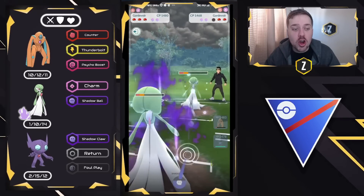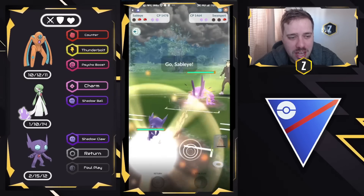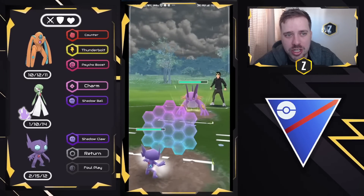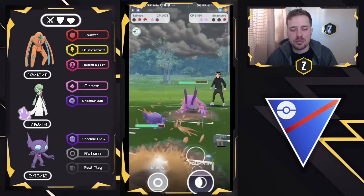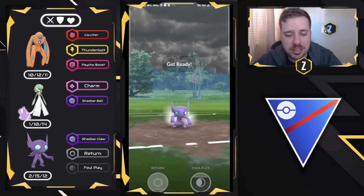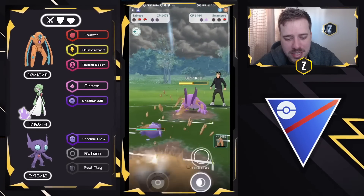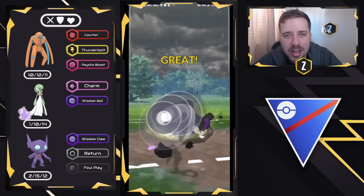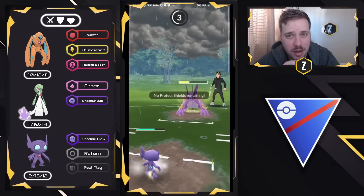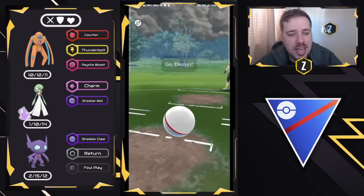Our Sableye can easily tank a Hydro Cannon and our Shadow Claw damage adds up fast. I'll give up both shields, but ultimately this comes down to getting three Foul Plays off and surviving a Hydro Cannon before they can. We go back-to-back Foul Plays, getting both shields. I still have Deoxys in the back if needed, but I know I can tank a Hydro Cannon. We get shield number two — they throw the next Hydro Cannon, we survive, and now we win the race between them getting four Hydro Cannons and me reaching the next Foul Play. They decide to surrender — good game, very well played.